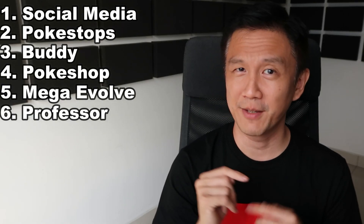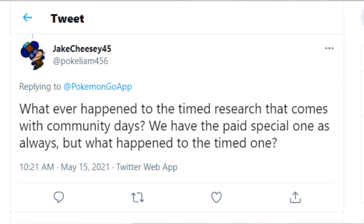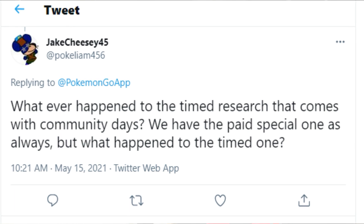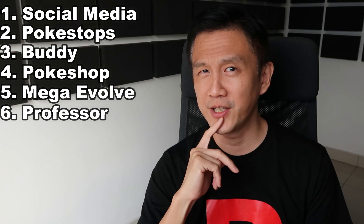Item number six: check with the professor to see if there's a free timed research for the day. Or if you paid the event pass, look under special. Strangely, there isn't a free timed research event for today's Swablu Community Day, which also happened in the last community day.